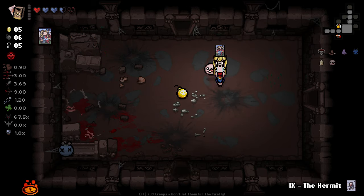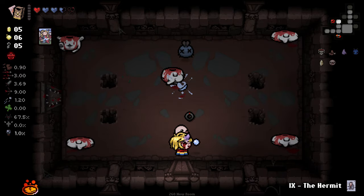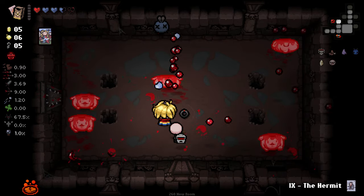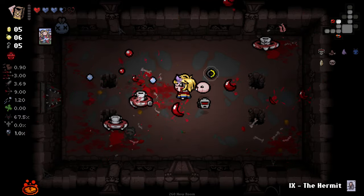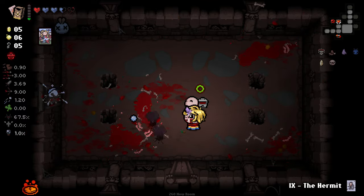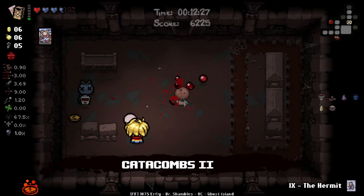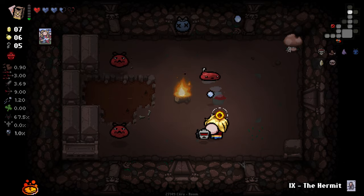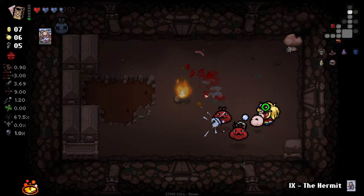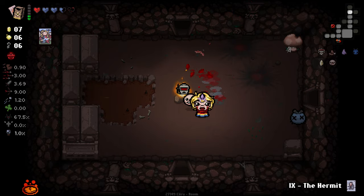Temperance is a new one to us — let's pop Temperance. We've got a little Temperance machine. I'm still unsure exactly how these machines work. But there you go — I pick up a heart and it converts it into money. That's pretty good addition.